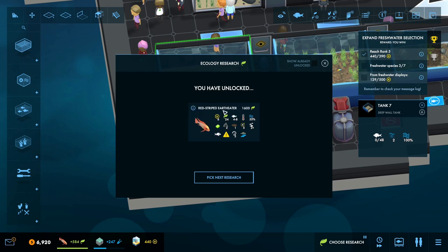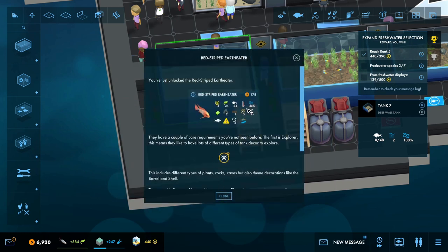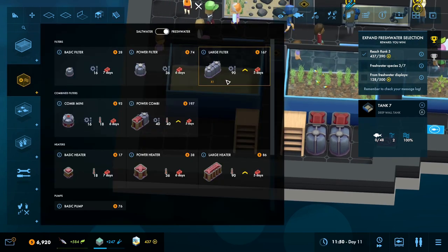So we have the Red Striptor Theater, which I think might be able to go with the cichlids. I've just unlocked the Red Striptor Theater. They have a couple of core requirements you haven't seen before. The first is Explorer, which means they like lots of different types of tank decor - plants, rocks, caves, but also themed decorations like the barrel and shell. The second is Bogwood Lovers, meaning they need a certain amount of bogwood in the tank as part of the aquascaping.